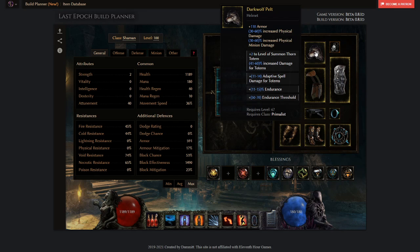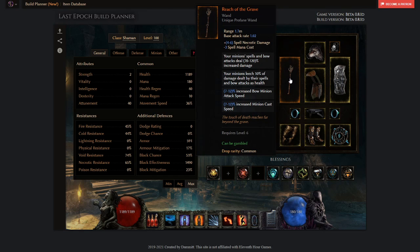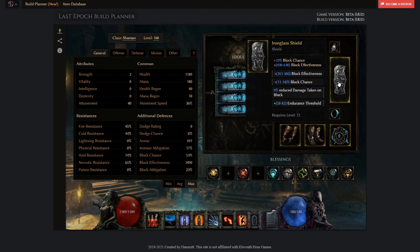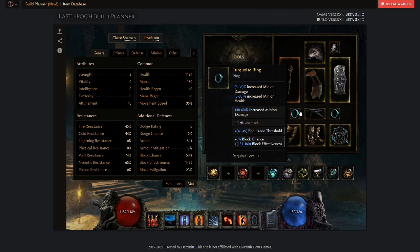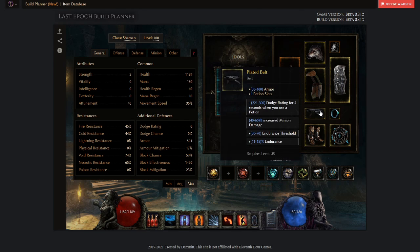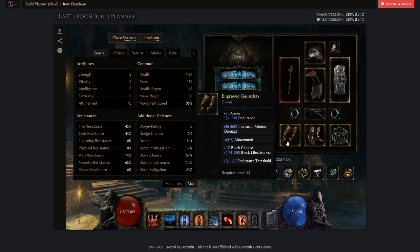For the helmet, he has plus 2 thorn totems, increased damage for totems, adapted spell damage, and endurance threshold. For his weapon he is using Reach of the Grave — he did have an Exalted Tier legacy staff for the arena push, but this is just as good, or you can go with a two-handed staff for more damage. He went for a shield with block chance, block effectiveness, reduced damage taken on block, and endurance for that extra damage reduction layer. For rings and belt, you want minion damage, endurance, block chance, and attunement. You also want critical strike avoidance — he has 45% from one piece and 37% from another, so he's almost critical strike avoidance capped at 82%, which is enough for most content.